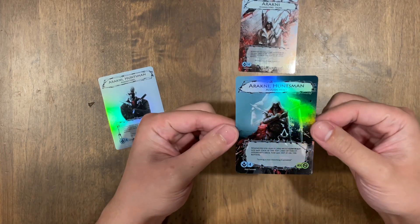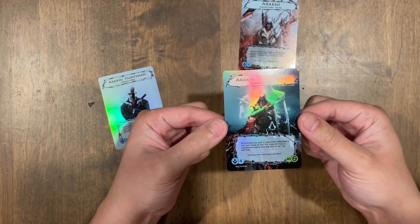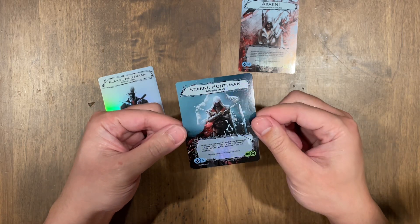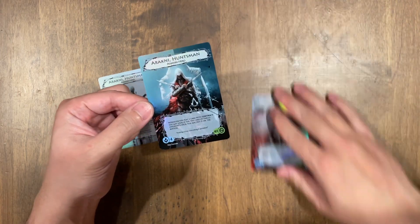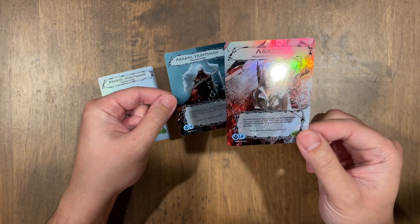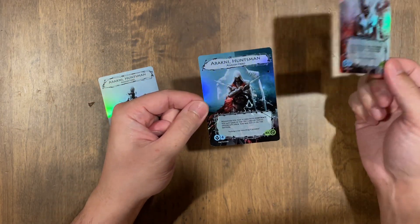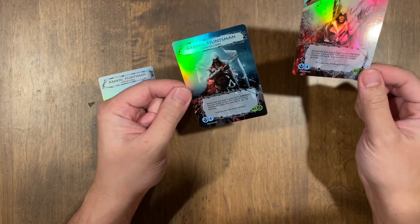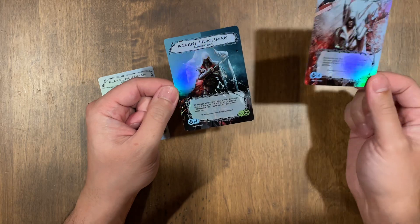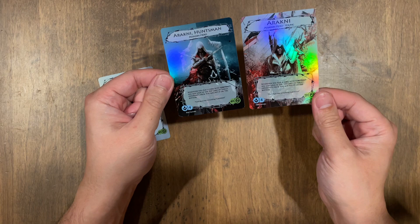Here is the adult version. This is Ezio from Brotherhood. Pretty cool. I like the quotes that are on it. Young Ezio says, 'Nothing is true, everything is permitted.' Classic quote from Assassin's Creed. And this one says the same thing — 'Nothing is true, everything is permitted.' Maybe I should have told him a different quote for this one, but oh well. Still a classic quote.